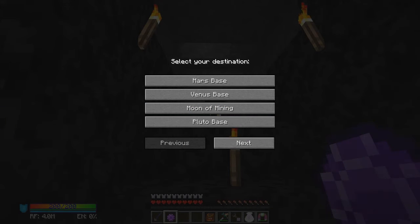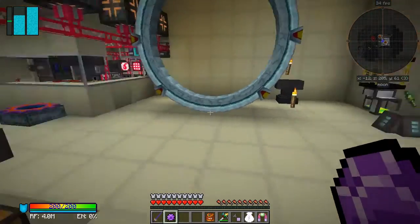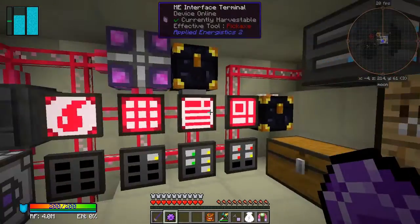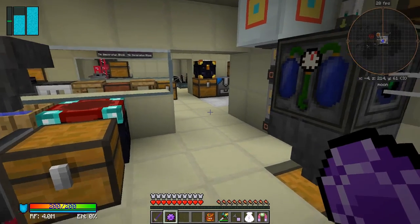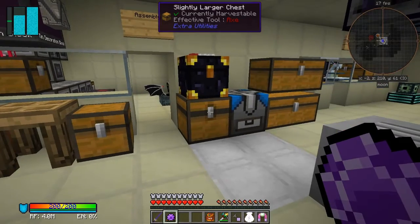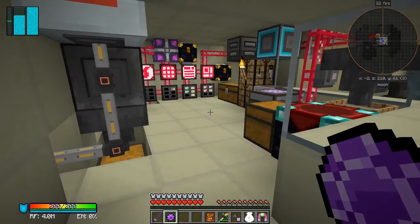Let's go back to the moon base. Actually I should have gone to Venus because I forgot to do something there - I set up another quarry and you can see it's gone. What I was saying about version 0.14 is they've removed a few items, one of which was the spawn controller, so that's now disappeared. So after all that work making one of those it's gone. Never mind - it is a development pack.